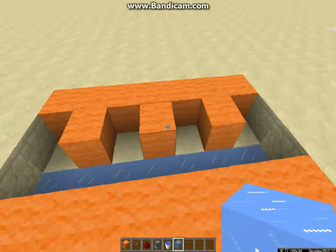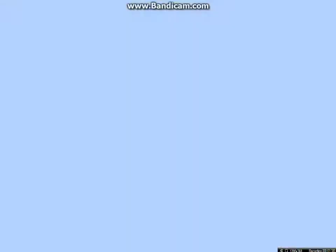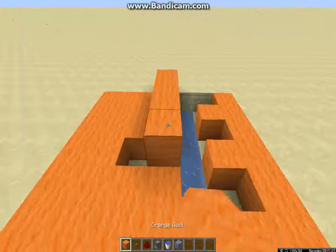And then right where the middle block is, this middle one, go inwards 2. So then you're just going to want to make a wall like that.